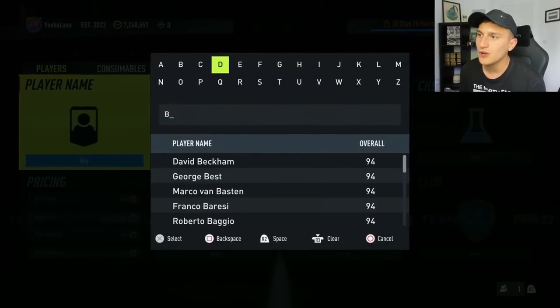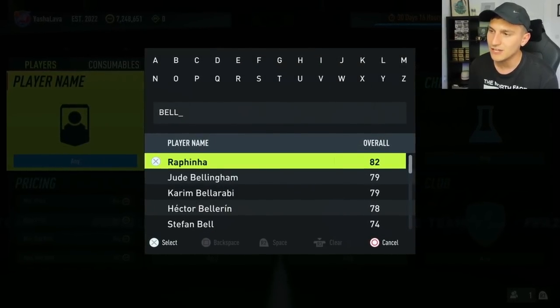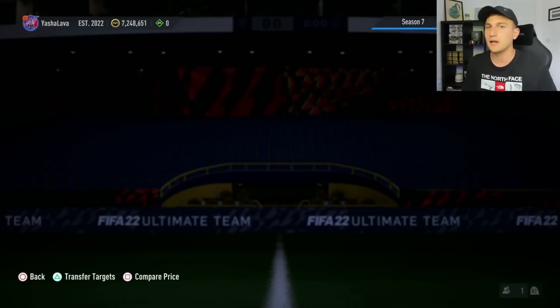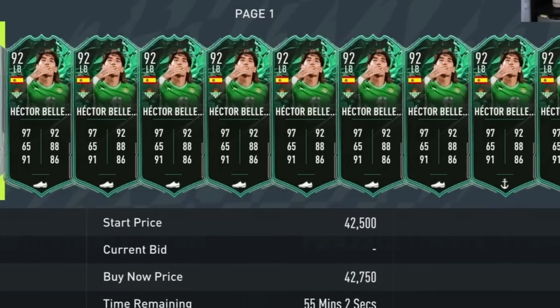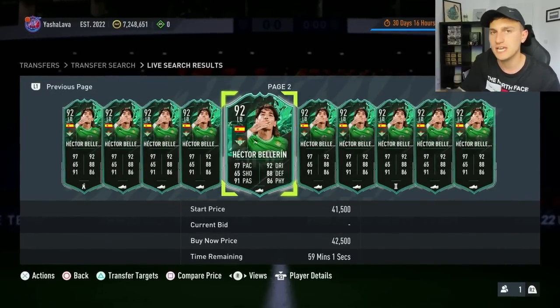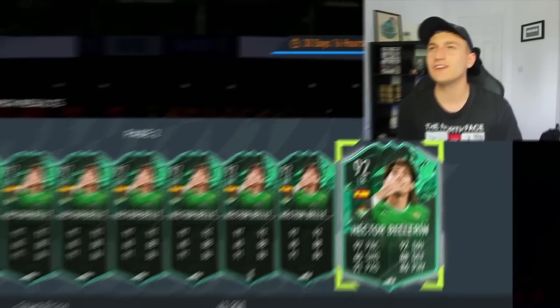A couple of players I'll be keeping an eye on over the next few days is players like Bellerin. We actually haven't had too many La Liga end of era cards, so I do think a La Liga end of era is on the way at some point. If it's a centre-back with low requirements and a low barrier to entry, players like Bellerin could go up a ton because he'll have a nice link to that Spanish player at centre-back. I would be looking at the Shapeshifters who are from La Liga because we haven't had any just yet, and then also looking at those icons once we know who the end of era player is.